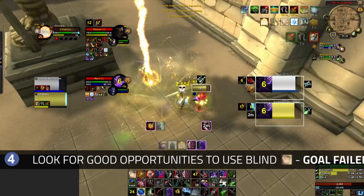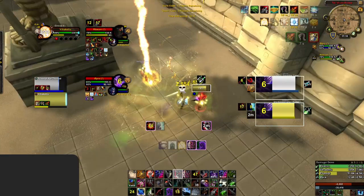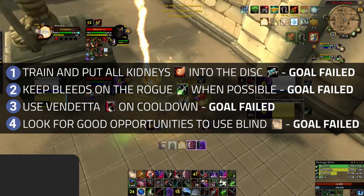Another thing to note: while their Rogue has used Vendetta, you're still holding onto yours with no signs of using it any time soon. This means you've also failed the goal to use Vendetta on cooldown. In just the first 20 seconds of this game, you've already failed each of the 4 high-level goals we set out for this matchup, which is going to put you at a significant disadvantage.